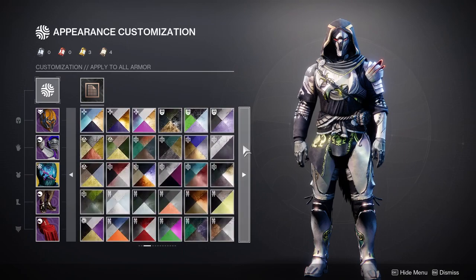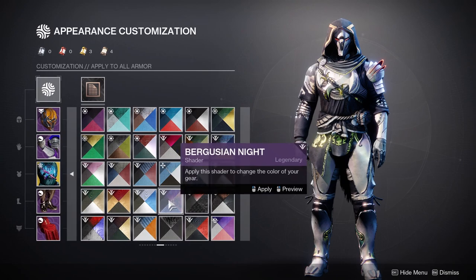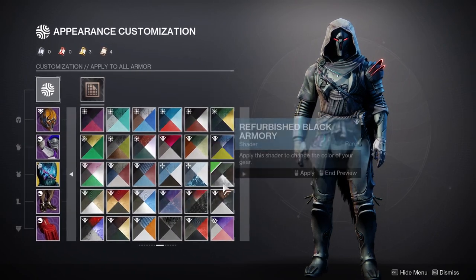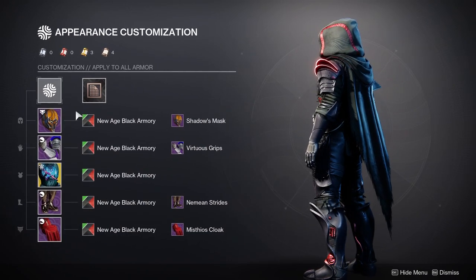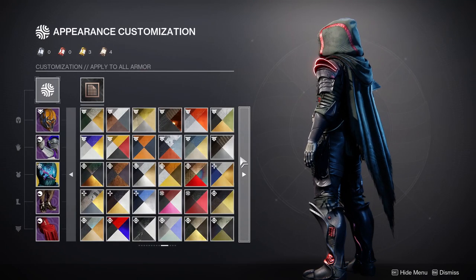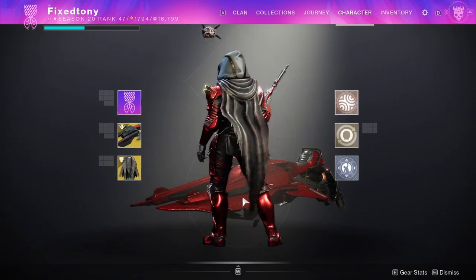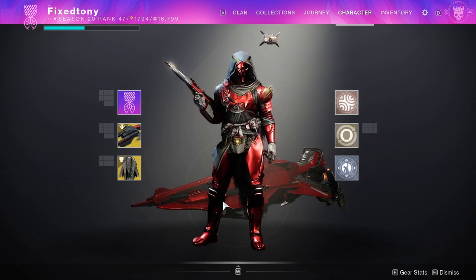This is how my Hunter currently looks — I had changed it but switched out my build again. The colors kind of remind me of similar tones. Let me know what you guys think about the shaders in the comments below. I'm really excited that New Monarchy Regalia is back — it's such a good shader. Highly recommend you guys pick this one up. Let me know what you think, be safe, and I'll see you guys later.